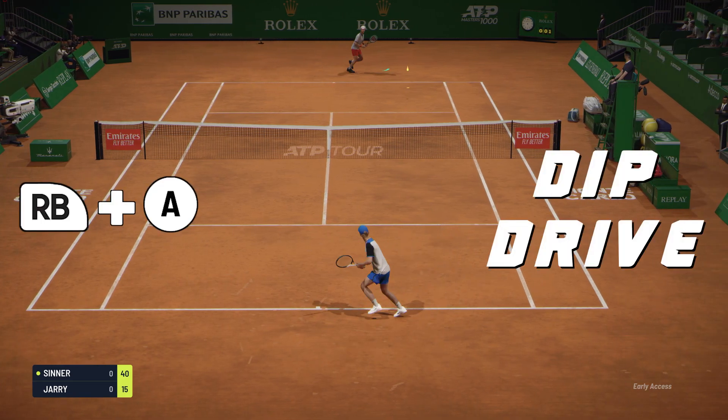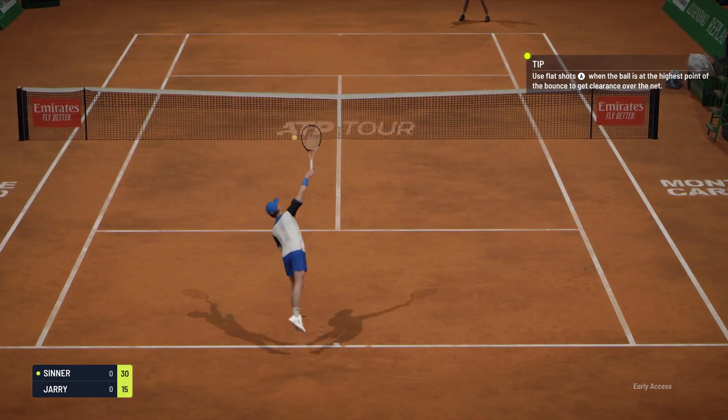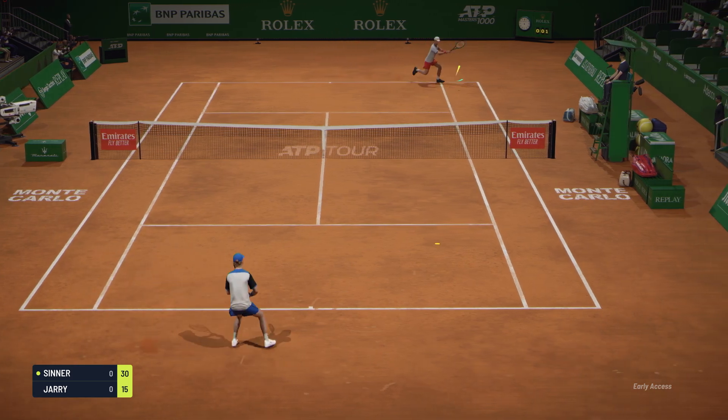A dip drive stroke is a modified shot for a flat ground stroke. When used, it will send a faster ball at a sharper angle. To execute a perfect dip drive stroke, the ball must be hit when it rises.